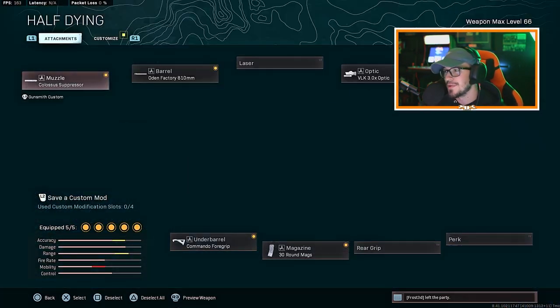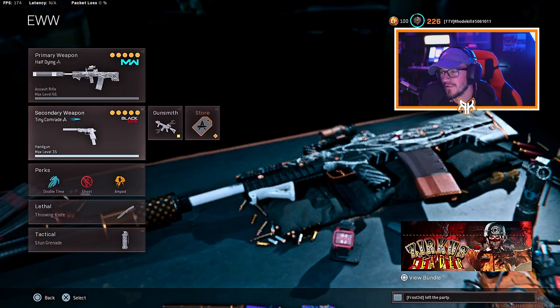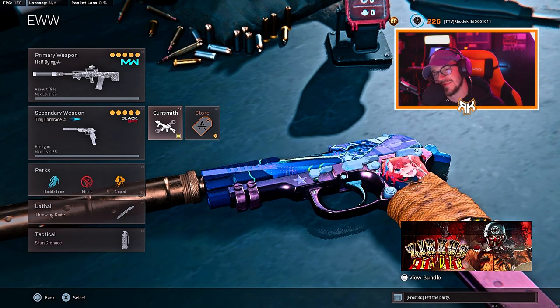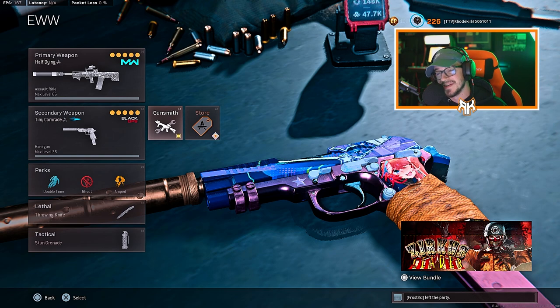We're going with the Odin with the Colossus suppressor, Odin factory 18 millimeter barrel, VLK 30 round mag, and the Commando foregrip. Then we have the Diamati with agency suppressor, task force barrel, 5mW laser sight, 30 round mag, and the Serpent wrap. We end up dropping 20 kills with this loadout — the Diamatis go absolutely nuts.